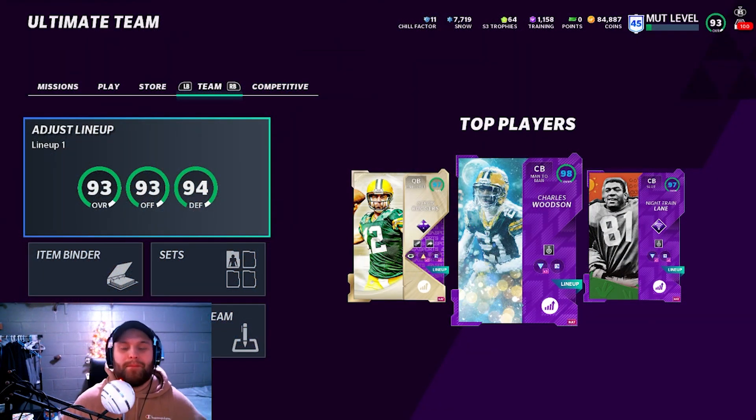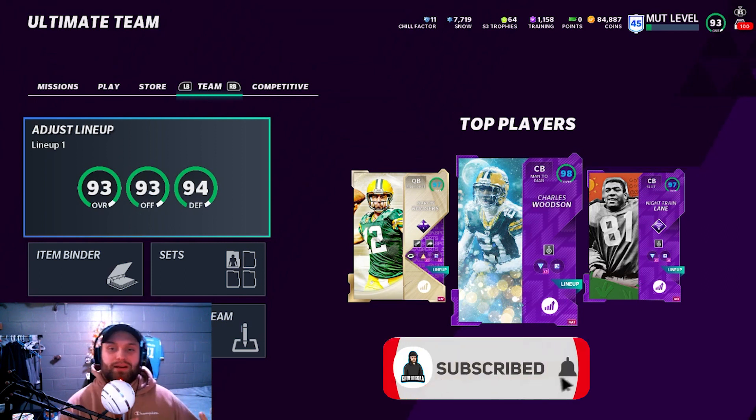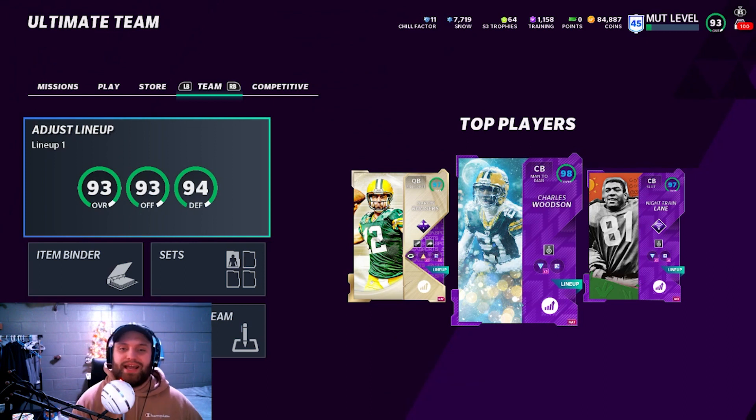What's up everybody, it's FlocUp back at it again with another Madden gameplay. Today we have the brand new 93 overall out-of-position wide receiver Adori Jackson. I remember watching him in college at USC — he was insane. I really thought he was going to be a top tier player in the NFL. He's still a very good player, but anyways let's jump into the card and check out his stats.